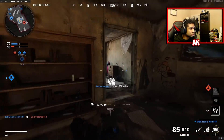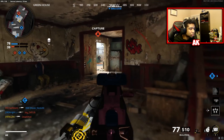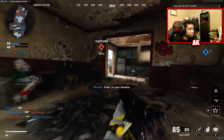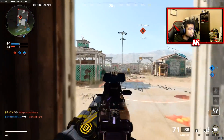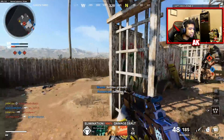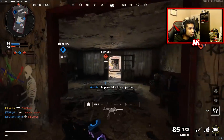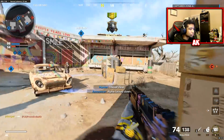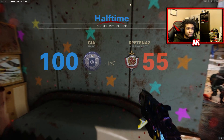Going around these guys — two guys back there. Teammate, what are you doing? Come on, there you go — that wasn't so hard. No more hiding. Threat clear. 47 and 10 first half — let's go ahead and pick it up second half. Going to see what I can do this round.